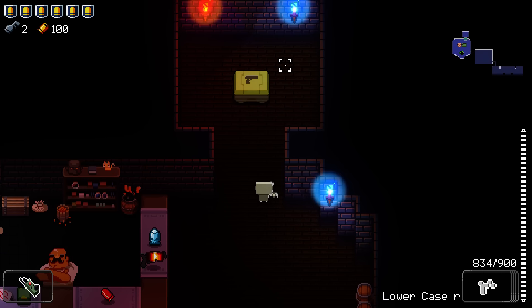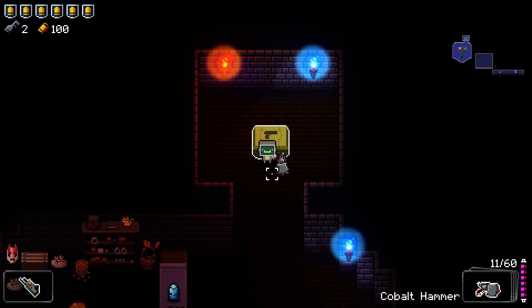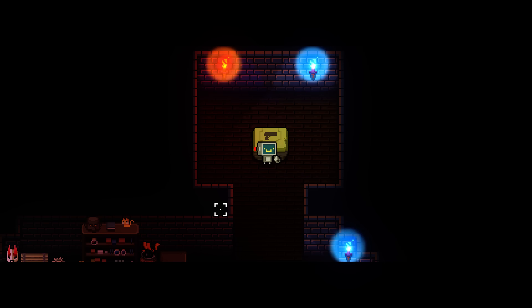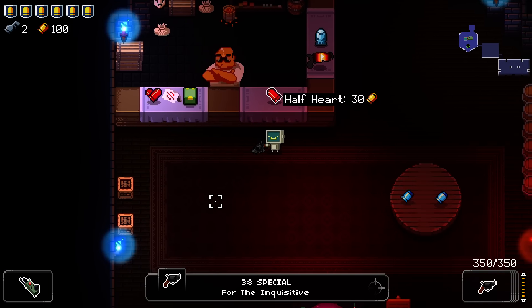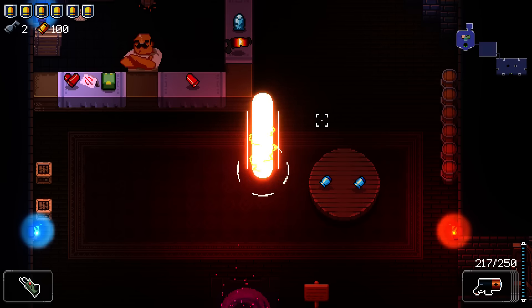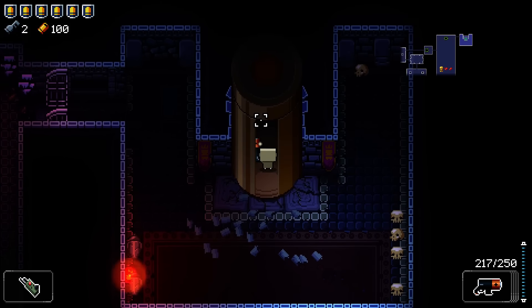I kind of like the Sticky Crossbow honestly. Let's put it in. Get me something good please. I guess that's okay - it's usable, it's a weapon. We have all the keys we need for the rest of the run, we have a hundred casings, we have a couple of good weapons, our active item is okay. We got this far at least.